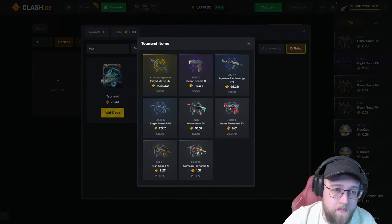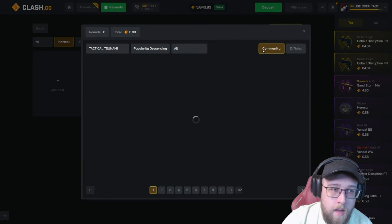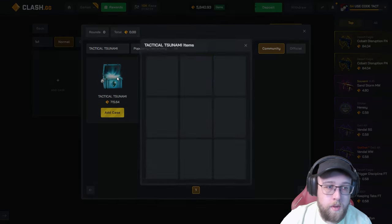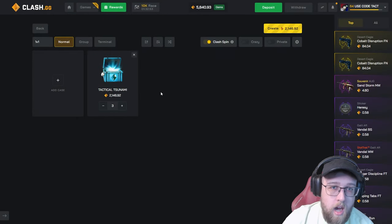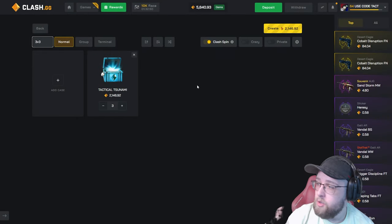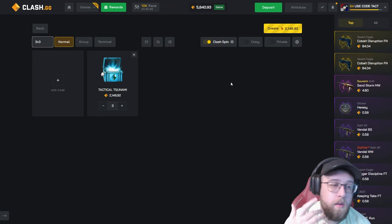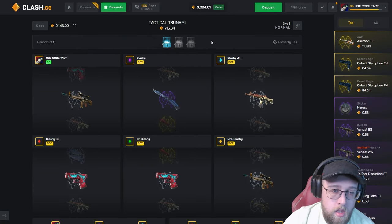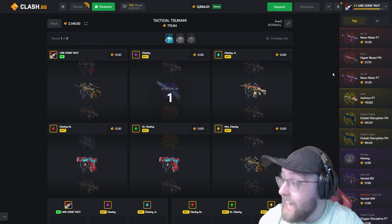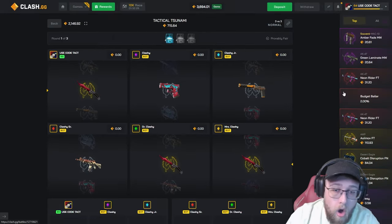Okay I just got my redeposit. If you've ever played on Clash, you know the Tsunami case — 1,000 gems, 5%. I went ahead and created a Tactical Tsunami case on the community cases tab. You have a 10,000 gem item for 700 gems, same odds. The Tsunami is one of my favorites — before I started playing here as a YouTuber, about a year ago I loved playing with that case. So we made our own. We're going 3v3, running three of them — we need a hit at the top. I've never pulled the top item on this. Can we do it today?